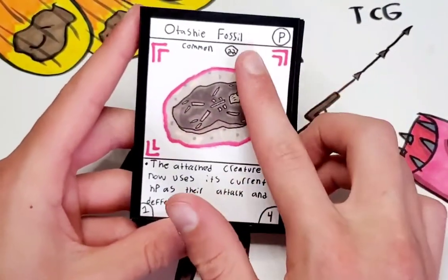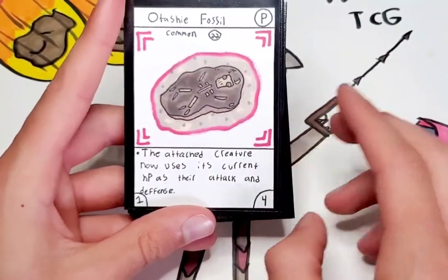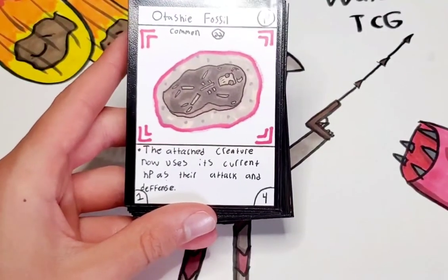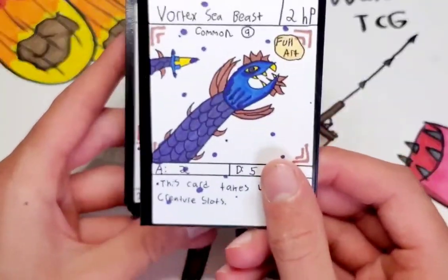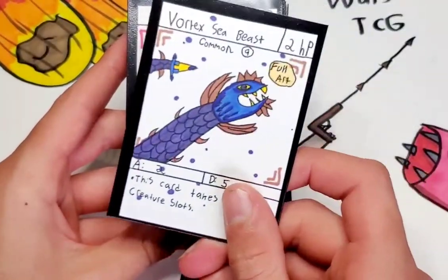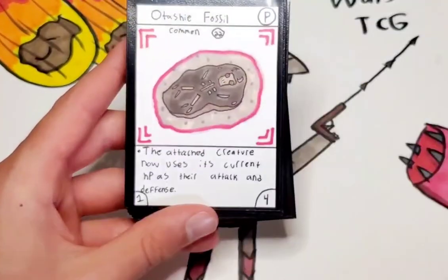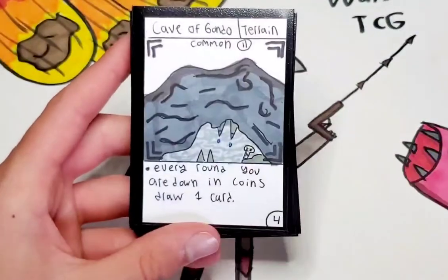Otashi Fossil. I think this card is really expensive for what it is, but you could attach it to like Star Beast and it could be really OP. The attached creature now uses its current HP as their attack and defense. So if you attach it to this guy — you probably wouldn't want to — but 4 attack stats would have 2 HP, 2 attack, and 2 defense. And then if you get 1 HP left, it would be 1 attack, 1 defense. So it's an okay card.